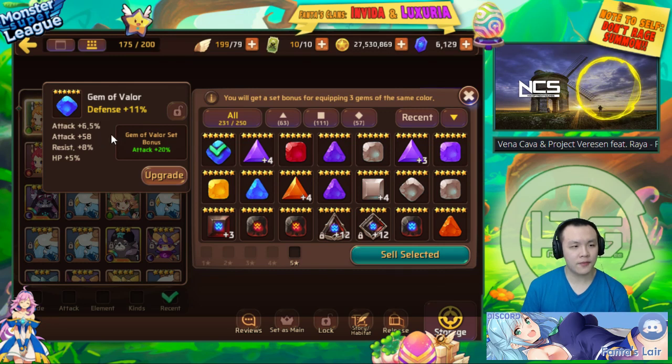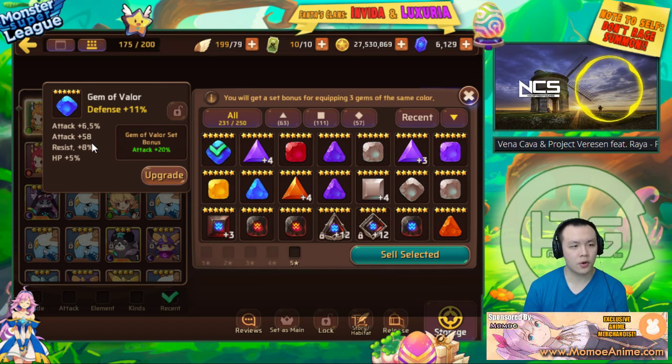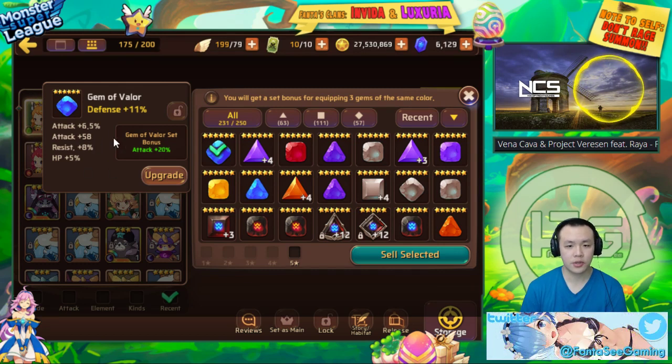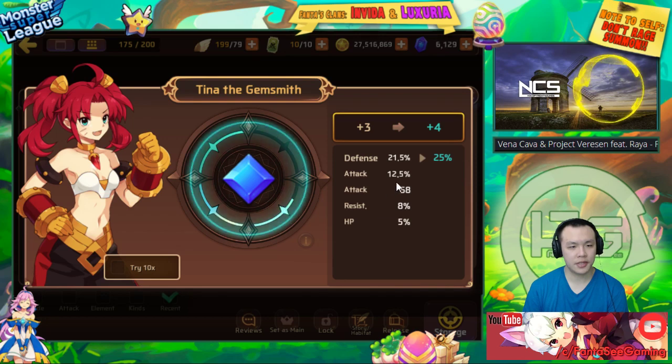This is a defense valor gem with defense, HP, and attack — actually really really good for almost any monster you want to build bruiser-style, because they need all these substats. I'm hoping it doesn't roll into the flat attack. If it gives me more attack, more resist, more HP then it's all good. I'd usually put this on a titan monster.